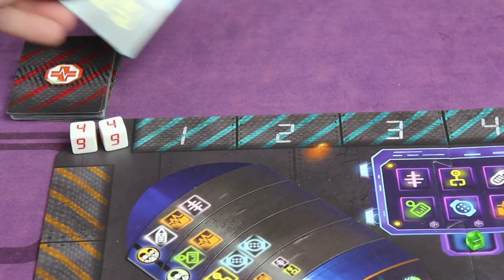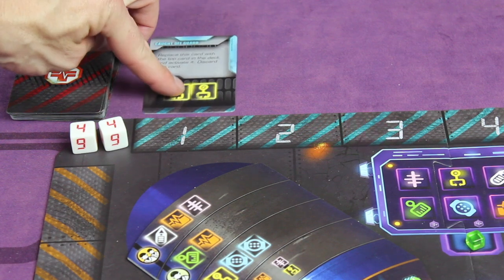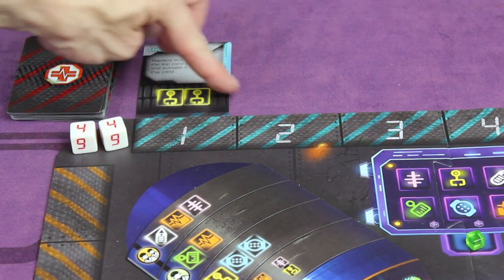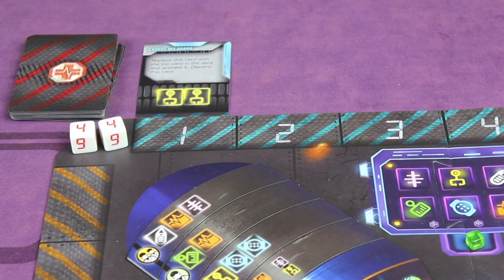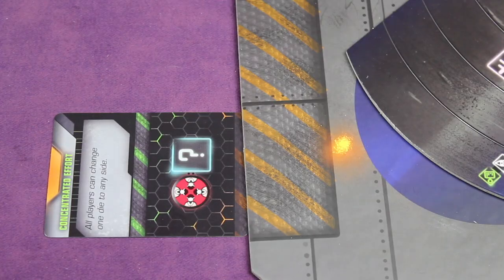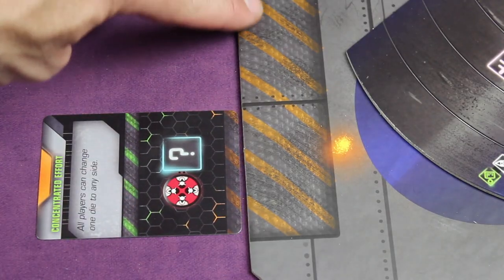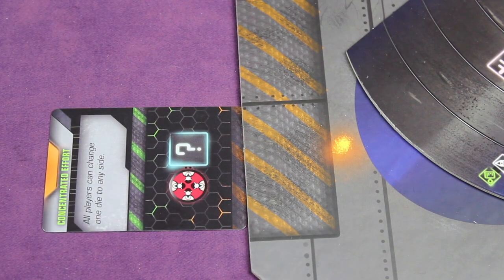When placing emergencies, if the tab at the top is blue, you attach it to the farthest left row — blue tab to blue area. If a pulled emergency has an orange tab, it gets added to the stat area on the orange side of the board — the orange tabs line up to those lines. These are dire emergencies that need to be taken care of quickly, or else they could possibly make you lose the game.